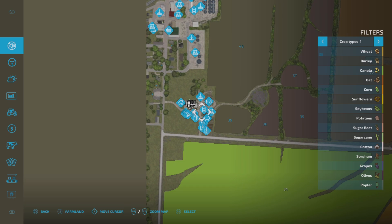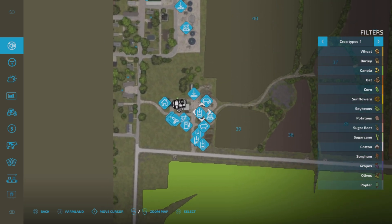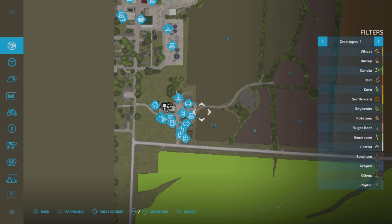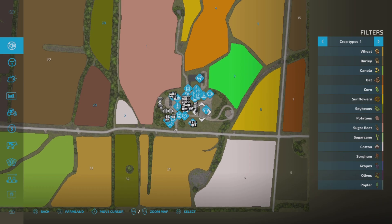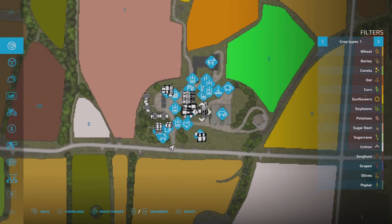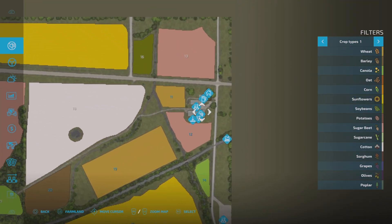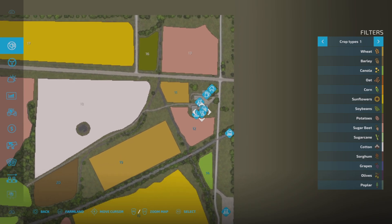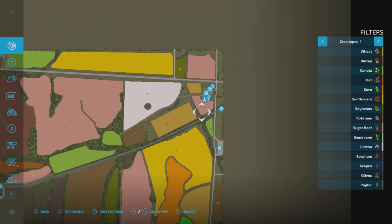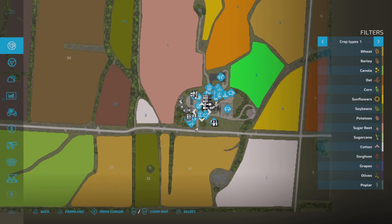Over here to the east we have our slurry farm — just cows and pigs, some honey bees, and a bit of storage. Then we got our main farm dead smack in the middle with cows, chickens, sheep, and horses, plus a bunch of storage. And then we've got a production farm over there that doesn't have much on it right now.